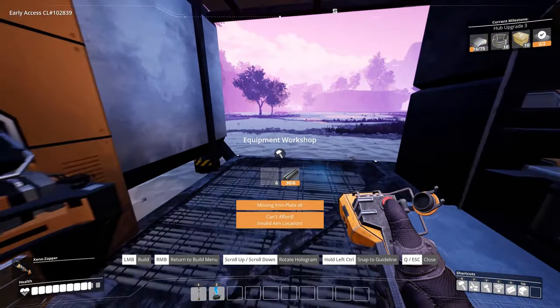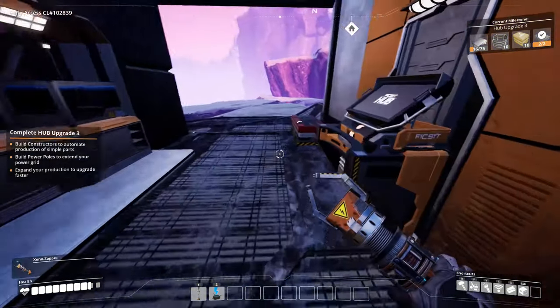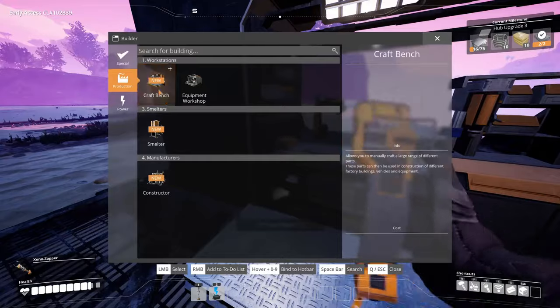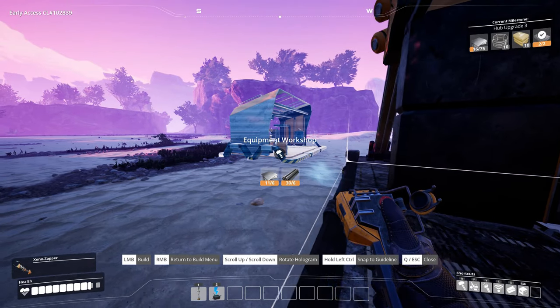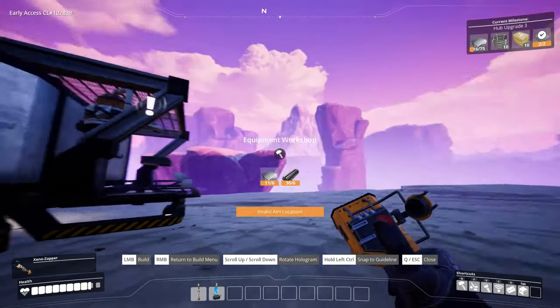Let's see - six plates. I can make six plates and then we can make a workshop. Boom! This side is gonna be the biofuel.